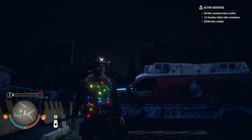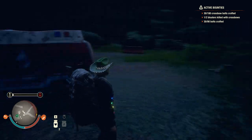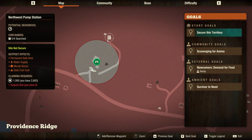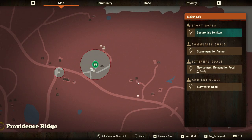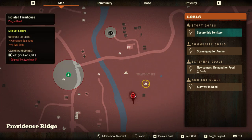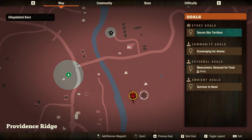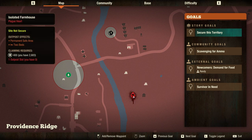I've only got 60 more bolts to craft - we need more construction materials. Come on, where can we go? Oh actually - little plague hat there, might be able to take that out and get something. Is there any food in these? No, we took the food out of that one. Might be able to get some weapons when we take that out.